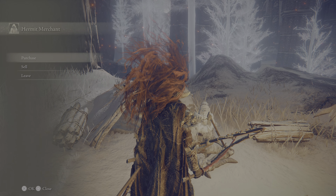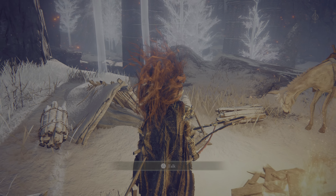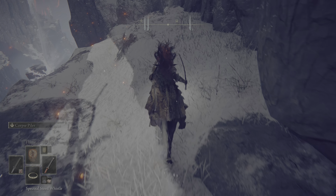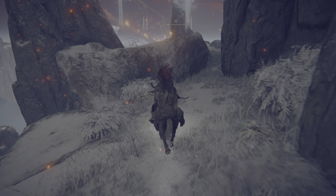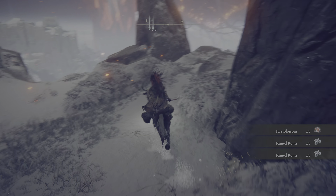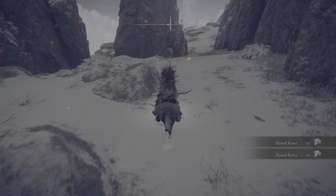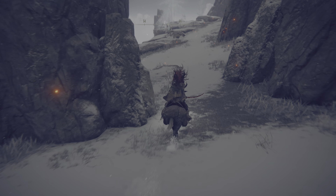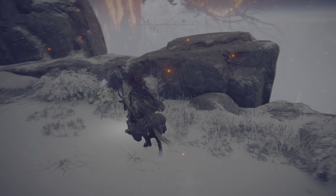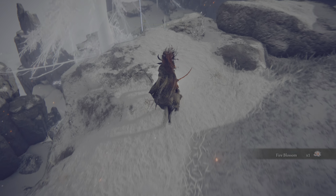Okay, I see what we gotta do. I see what he wants us to do. We gotta take Torrent back over here. There is something other than simply taking that spirit spring up — we've gotta actually take it in another direction and try to make a ridiculous jump. But we gotta do it. Where is it? Oh, we don't have to. I thought he was trying to show me a secret or something, but we just have to get up here.